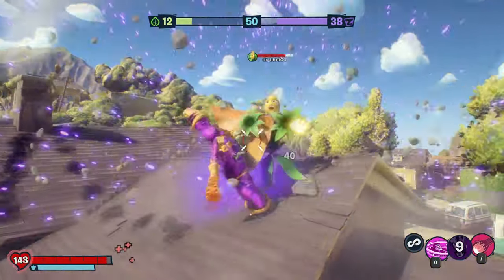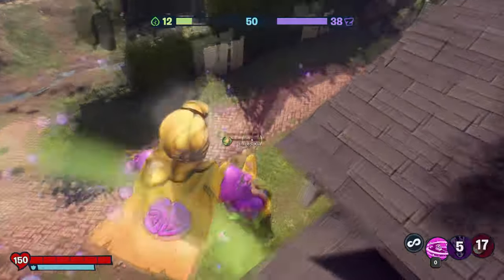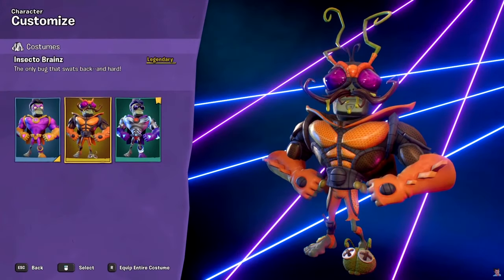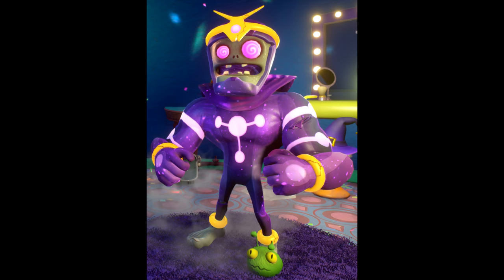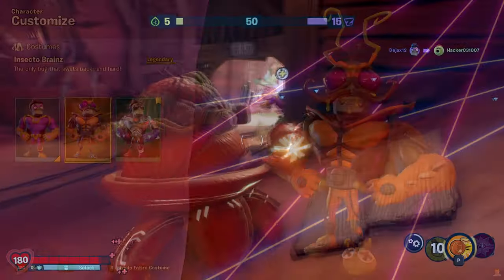Finally, number 5 is relating to the Super Brains costume called Insecto Brains, which could have been obtained in the Lawn of Doom festival. If you take a look at this costume, you will see that the shoe of this costume is this little bug, and this is the easter egg. If we take a look at a previous variant of Super Brains called Cosmic Brains from Garden Warfare 2, you will notice that the shoe is extremely similar — so this is just a nice little reference to a previous game.